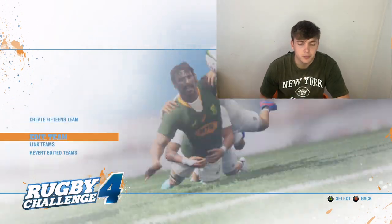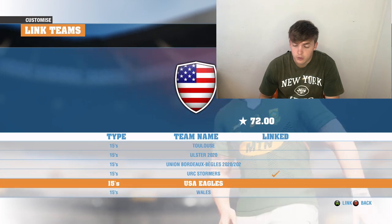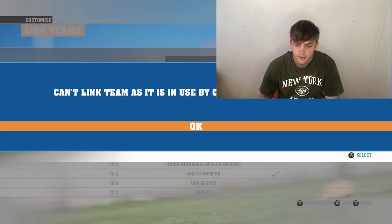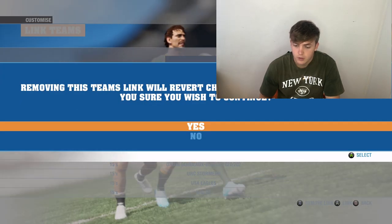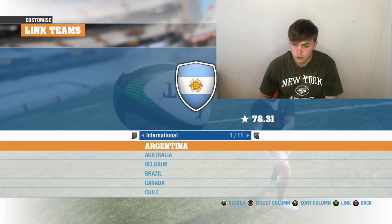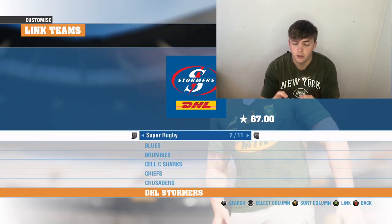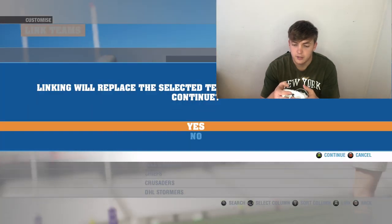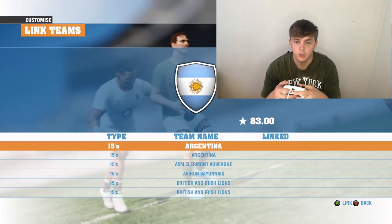Go to Customize Teams, then Link Teams. Click on Link Teams and then go all the way to the bottom to find the URC Stormers. Click on URC Stormers, then go to Super Rugby. Click A if you're on an Xbox to link with the Stormers, then click Yes. Now that downloaded team is what you'll see when you play with the Stormers.